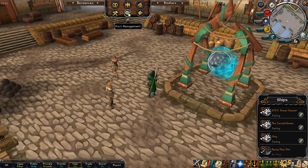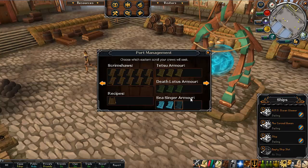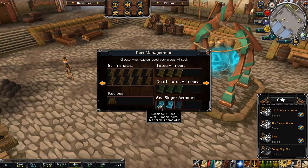Speaking of scroll pieces, I've got two whole things now and I'm focusing on the sea singer armour because I spend a lot of time at Glacers and things like that. I thought it would be really nice to upgrade my mage armour and see what it's like.